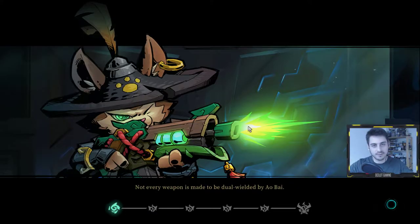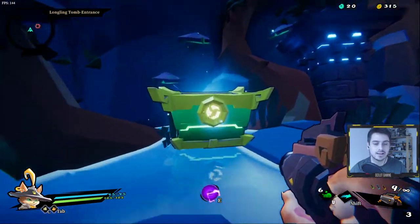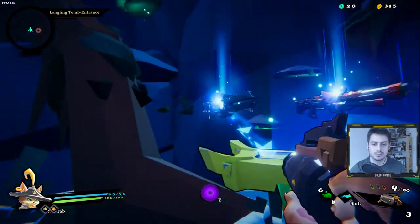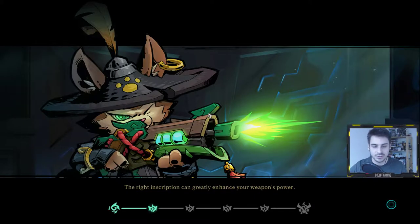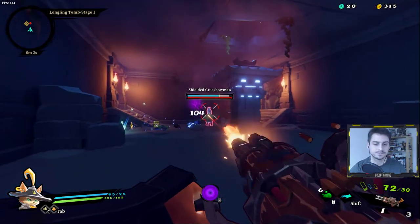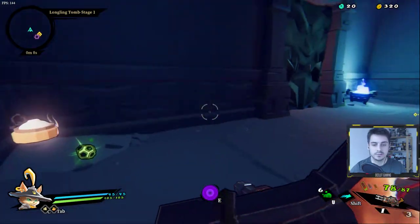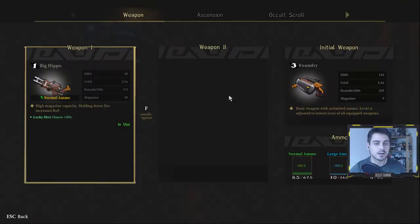We're just going to go through a normal run — I'm going to play it for about half an hour to give you a feel for it. It follows the standard roguelite strategy: you start off really weak with no abilities, no passives. We're just going to choose the biggest gun here. And as you play through the game you're going to get stronger — every run you're going to get a little bit stronger.